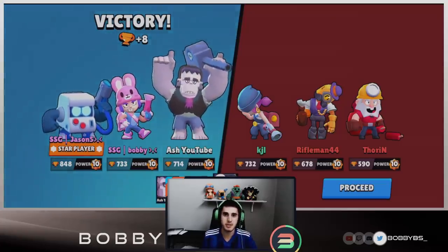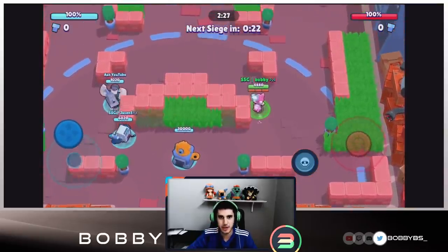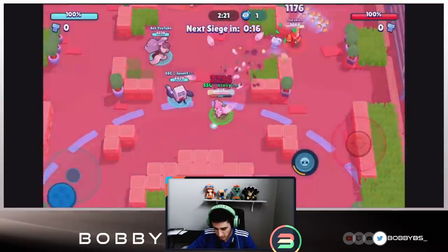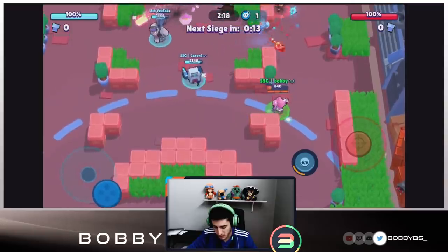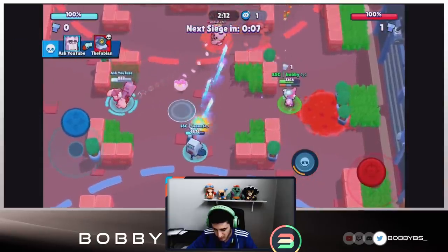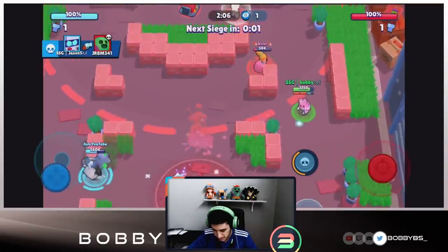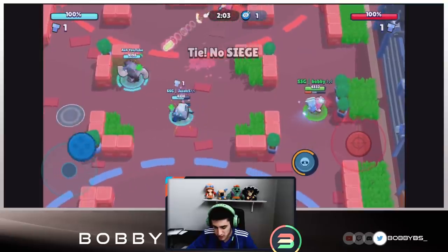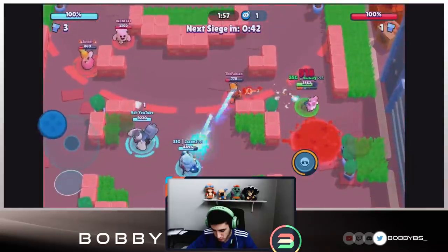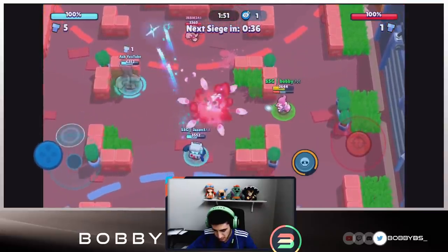Here we go into the last game. We're going up against a comp that is just amazing to face as a Penny. All these guys are basically three-shot — except for the Barley, actually no, they're all three-shot for us. It's a little bit of a range battle but we just need to get close enough to get three shots off and we should be fine. We're chilling on the right side. They're probably going for Ash most of the time since he's what they counter. We tie the first bot but Penny is spinning — no way they're winning this one.